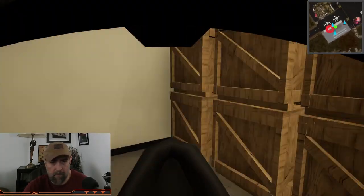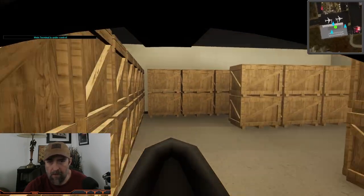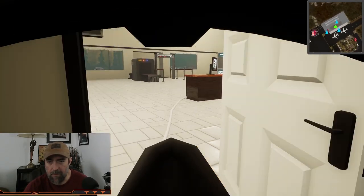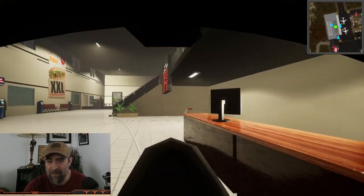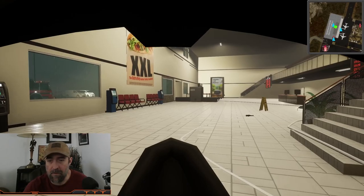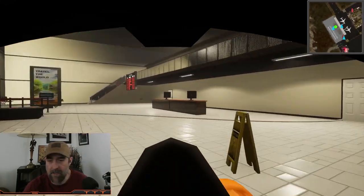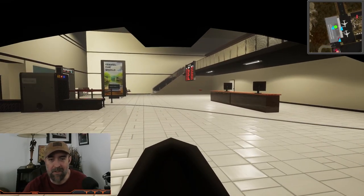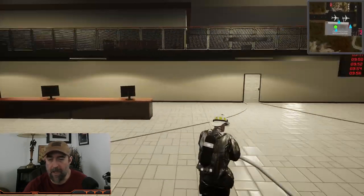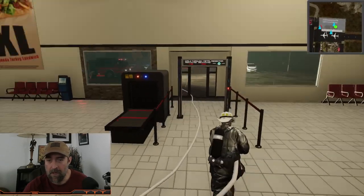There we go — main terminal is now under control. We're good, smoke's cleared out. The door is going back up — it puts those doors up so quick. You better get your tools out of there fast because they will lock it up. I literally had to take an axe and chop the door back down to get my stuff back out. If you drop your halogen inside, there's no getting it back unless you beat the door down.